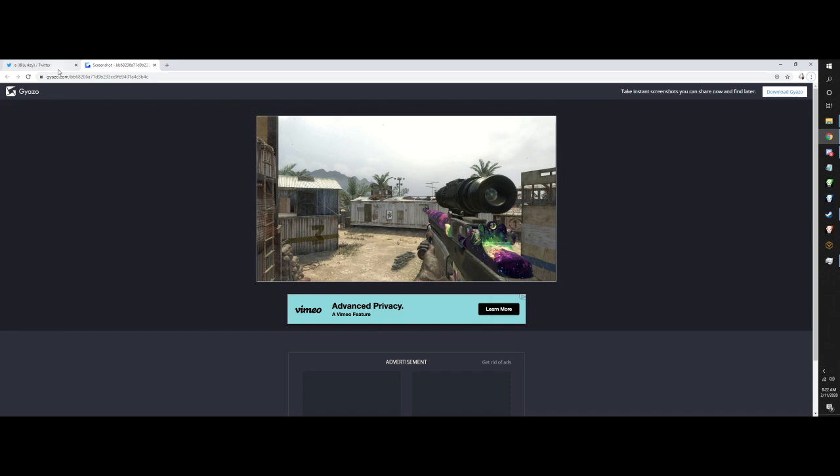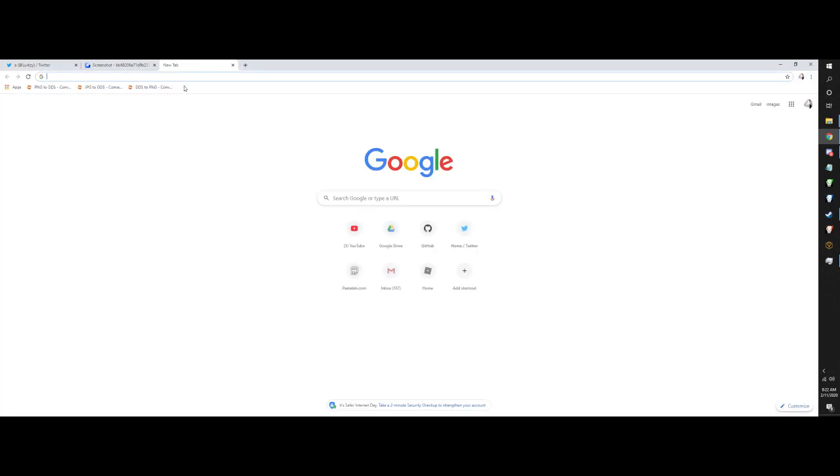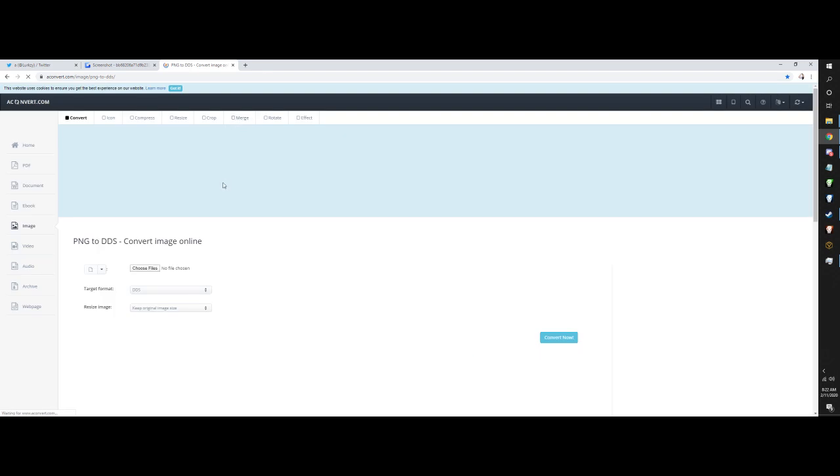You can see right here I have Nebula camo. It's actually over the gold camo, so it has the really nice black details and all that. So I'm going to show you guys how you can actually do this yourself. First we're going to go to a PNG to DDS converter.